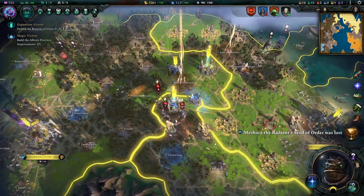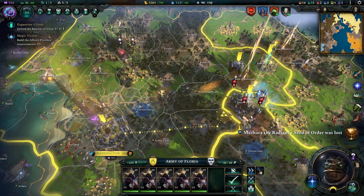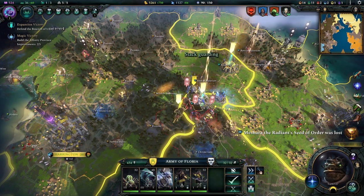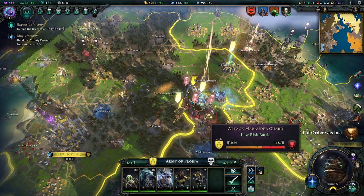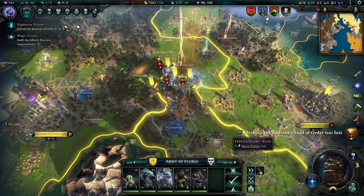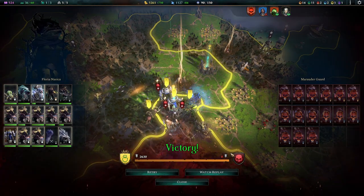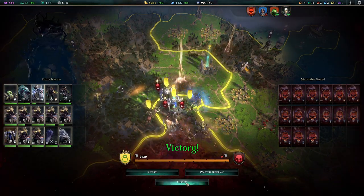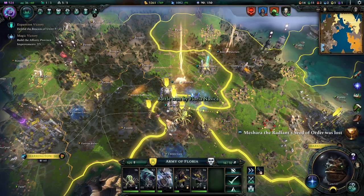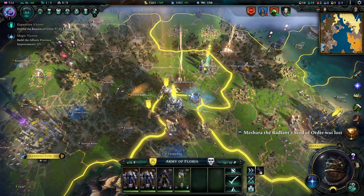So everyone gets plus one gold on our population and everyone gets plus two resistance - which is pretty, pretty strong. They actually attacked here again. We'll reinforce our troops because we have taken a little bit of a beating in the last few attacks. I'd rather make sure that we actually can do this. Well done everyone, and they immediately reduce how much they cost us by being better. I really like that - that's a neat little effect.